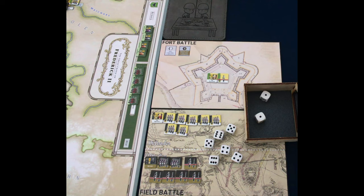The Prussian player is going to have to take these six hits — yikes. We're going to apply three of those hits to the full strength units, flipping them to depleted, and then eliminate four, five, and six. So that's six hits total applied.